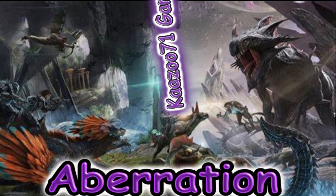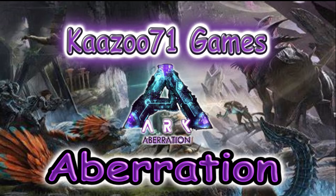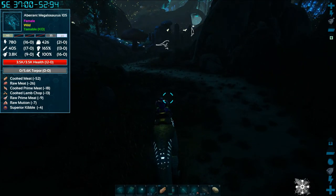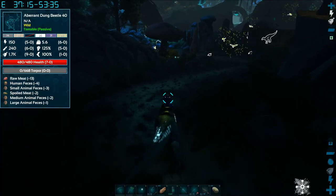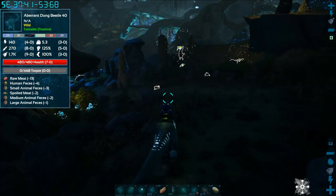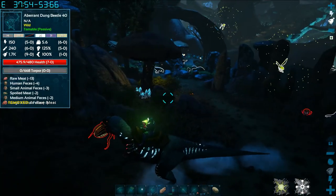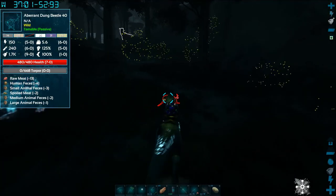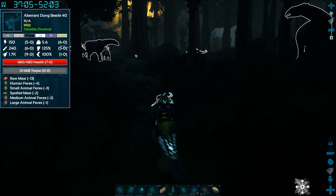Alright guys, kazoo71 here back on my Aberration playthrough for beginners — not you experienced players, people who haven't done this before. Last episode we tamed another megalosaurus, but it was really low level so I left it at the base. My goal is to continue taming these guys — I need to get a pack of them. I also failed with the dung beetle last time; I accidentally got off the megalosaurus and it ate the dung beetle, so I'll tame one while I'm down here.